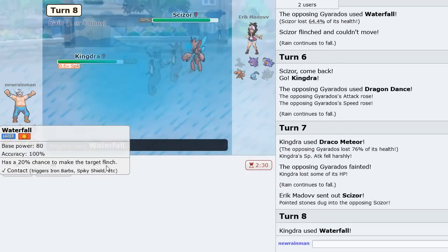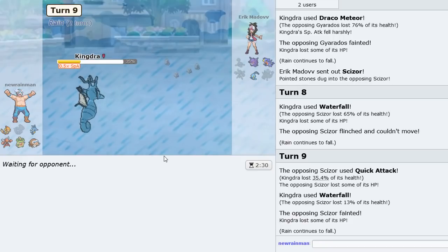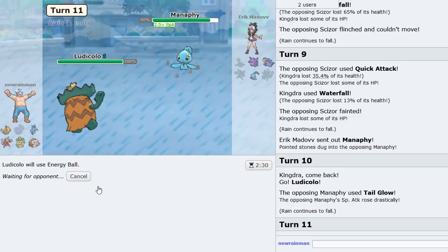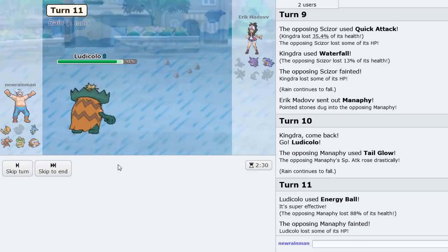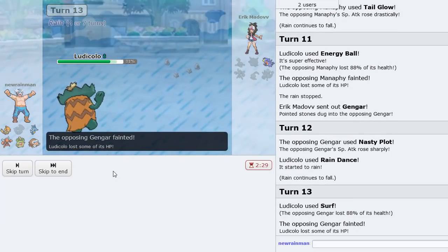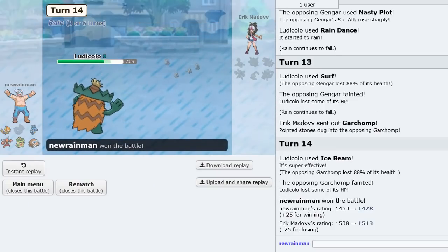We can just Waterfall — 65% right there. He flinches us back, so now we're even. Manaphy comes in — we go Ludicolo and Energy Ball trying to knock this thing out, and it's gone. Rain Dance and Surf — that's GG. We have the Rain Dance up here, Surf, and the last Pokemon is Garchomp. We Ice Beam — GG. Ludicolo putting in the work.